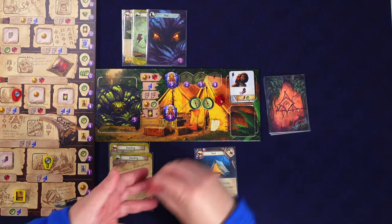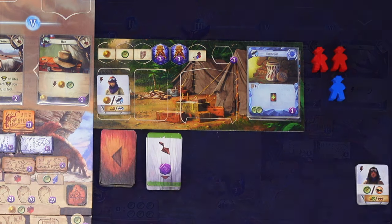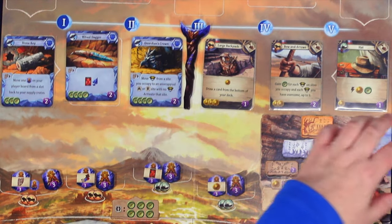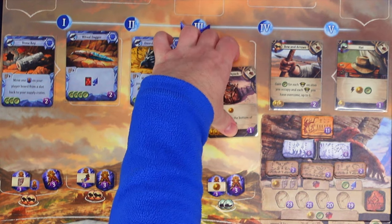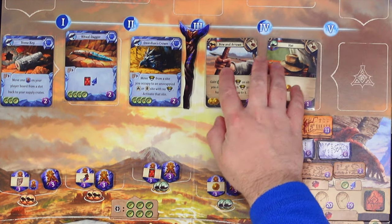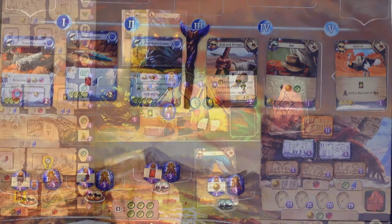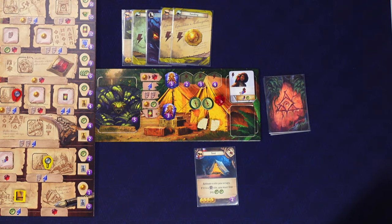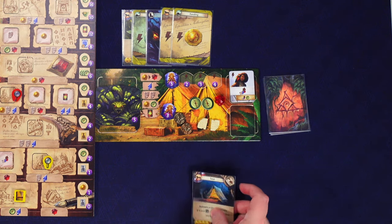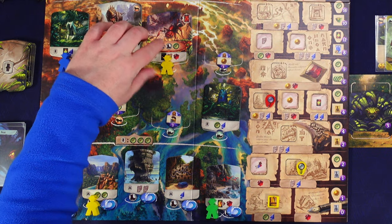The rival wants the lowest victory point item. There are two one-point cards and they take the leftmost - the large backpack. Items slide down and we get an ostrich coming in. I'll play both funding cards as quick actions for gold. Then I'll activate a site I already occupy - I want to go here again but don't want another fear card from the guardian, so I'll activate this other side and gain two more compasses.